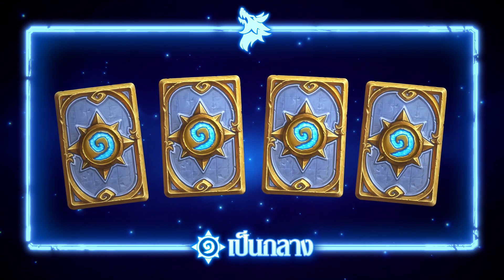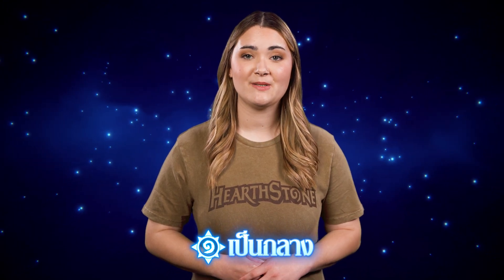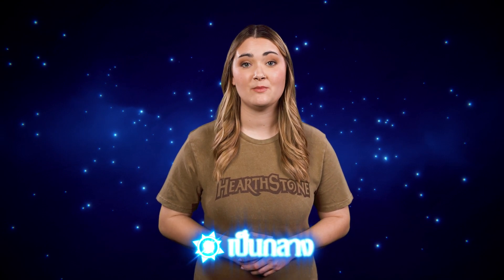Some other notable neutral additions include Tour Guide, Cult Neophyte, Glacial Shard, and Dirty Rat. These additions mean we have to say goodbye to some others, so Bran Bronzebeard, Sir Finley Mergleton, Reno Jackson, and Elise Starseeker will be heading off on some Explorers League business for the foreseeable future.